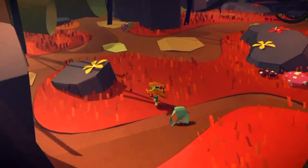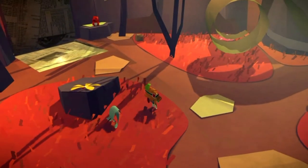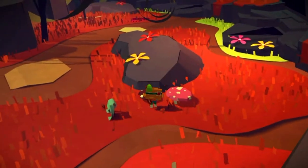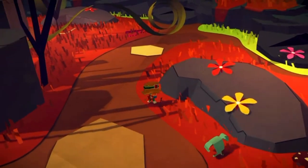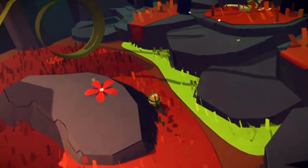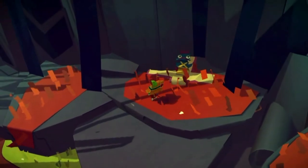Once you come through to this area you will need to talk to the squirrel and fight some scraps — you don't actually have to do that first before getting this present, but it's just so you know where I'm talking about. If you head over here to the back of this area there is another red present.